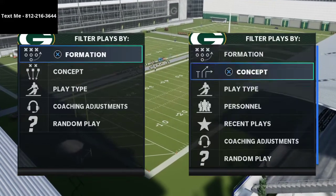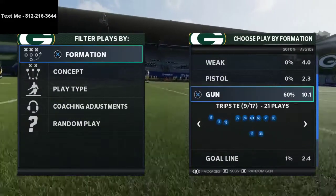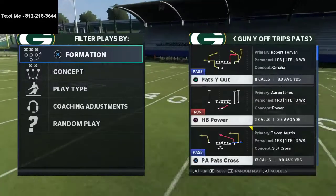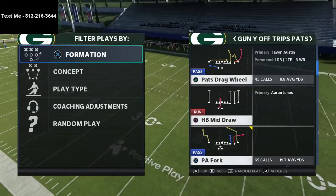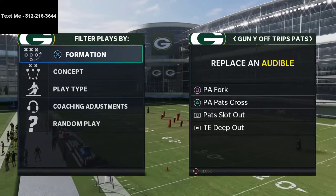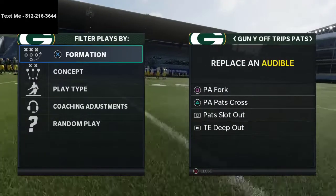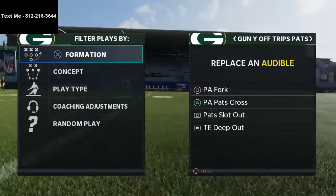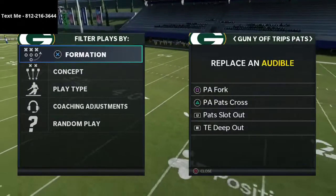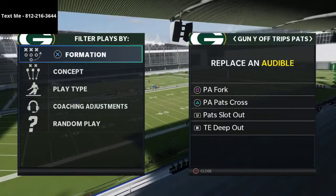I wanted to specifically focus in on one formation that I believe is very well equipped to deal with a lot of the concepts that Cover Four Quarters provides, and that is the Gun Why Off Trips Pats — or the U-Trips — in the New England Patriots playbook. I have a full ebook on U-Trips, and if you want that, the link is in the description. I also have a free sample in my text membership of both my defense and offense.